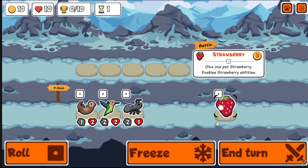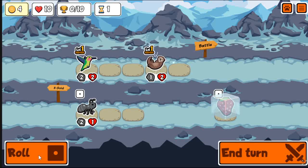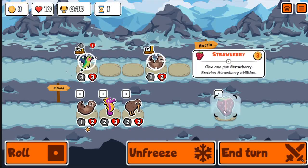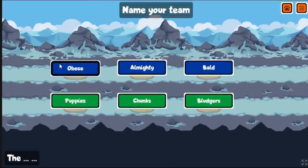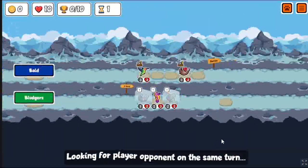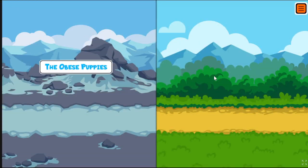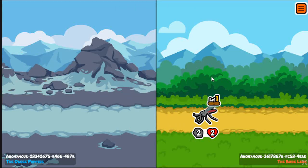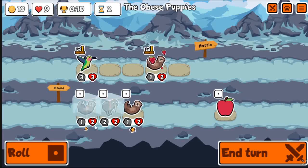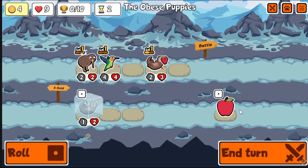So they added a new pet to the test server called a Doberman, and it is the same thing as the Moose. Not to just immediately disappoint, but I don't want to spread false information. It is not really that new. It does what the Moose just did in the previous patch, which is gain coconuts and plus 5 attack. Although it also gains plus 5 health, so it is slightly different if it is the lowest tier pet — and it is a tier 4.